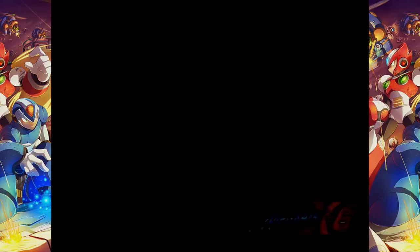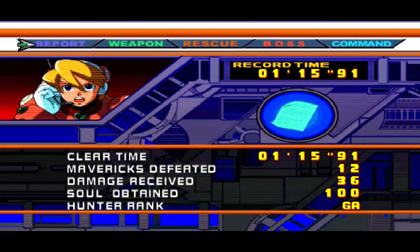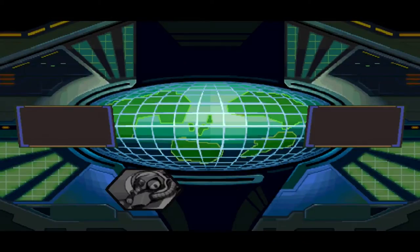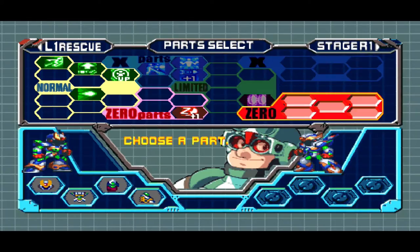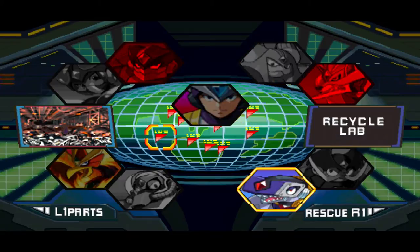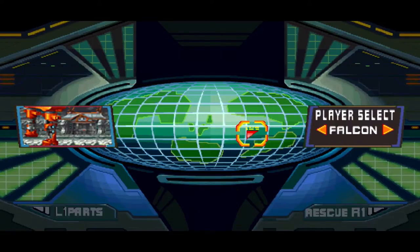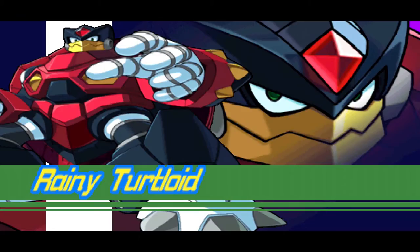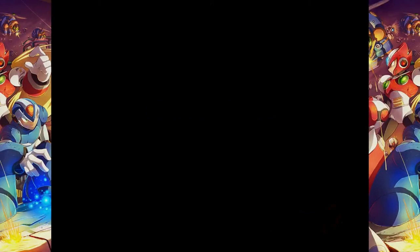Now we've defeated yet another investigator and we've defeated Dynamo, which is the final secret boss — so we don't have to show any more of the secret boss fights since they will all be Dynamo from here on out. Now the pace in killing the investigators should pick up dramatically. The next one we are going to be going after is Rainy Turtaloid. I do have quick charge equipped — that's all I really want to make sure I have right now — that and a Speedster which I believe I equipped off camera.